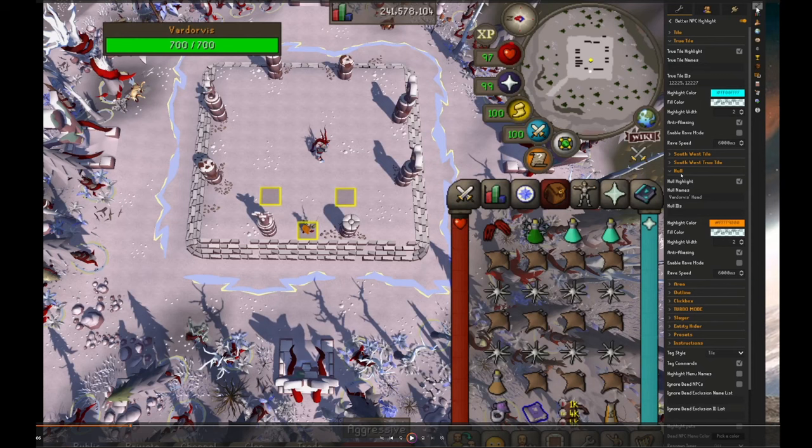And then under Hull, you enable that as well — Hull Highlight — and enter in Vardorvis' head and just change it to some color that's obvious, probably a different one than the axe color. You can make these whatever you want, but I'll put that in the chat. I've also highlighted three tiles here. I only use these three in this guide — try to keep it simple.